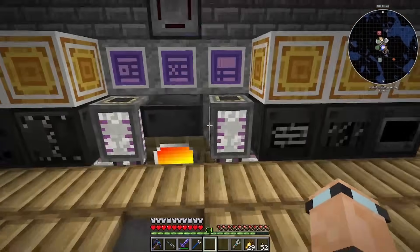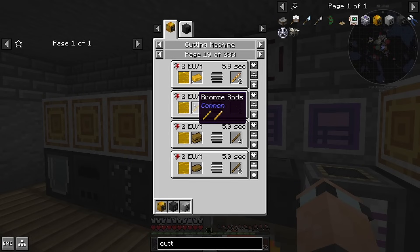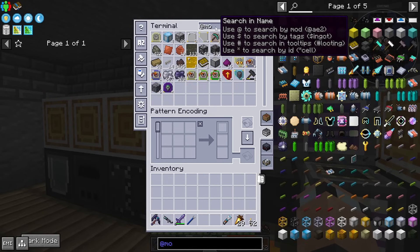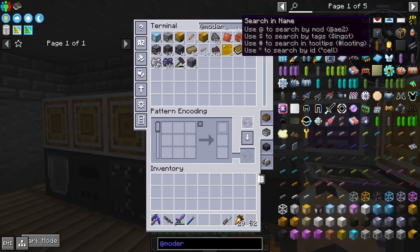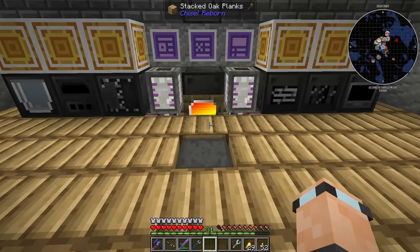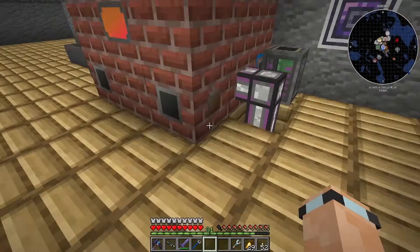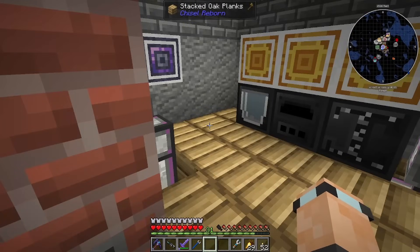I need to tidy everything up. The whole reason we wanted to do this is the cutting machine gives you access to get multiple outputs, but you need the lubricant first. What I'm going to do — if we go to Modern Industrialization, there are a few bits at the bottom. I want to get to the electric stage — right there it is. Basically we're going to swap these over from using steam. I still need to produce steam though because of this thing.